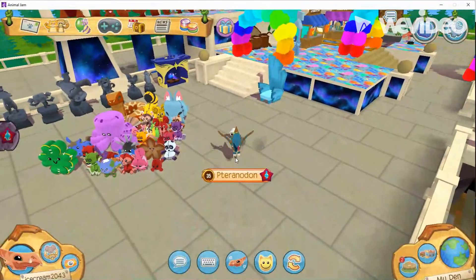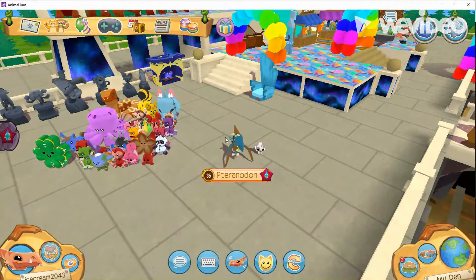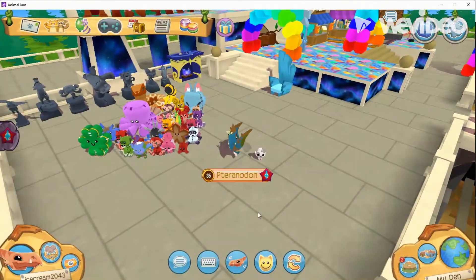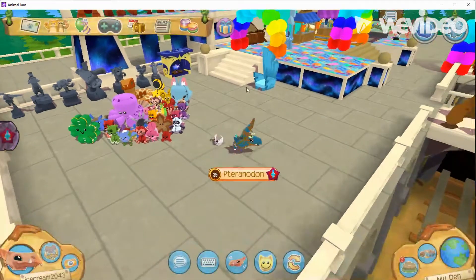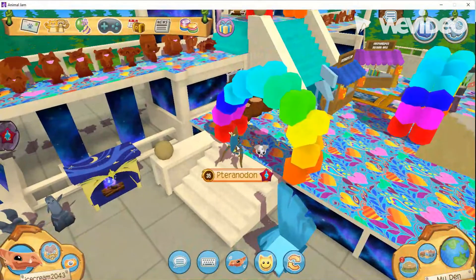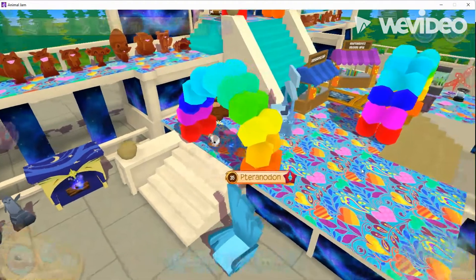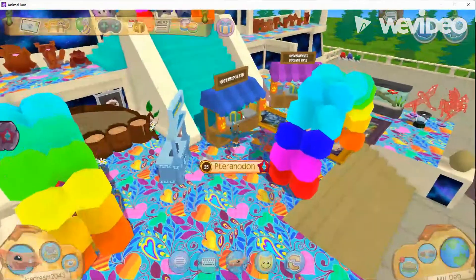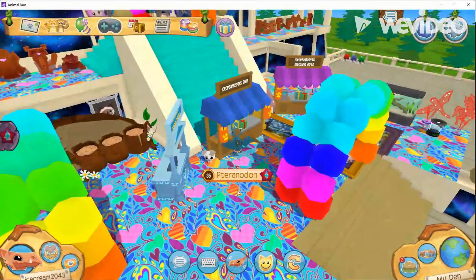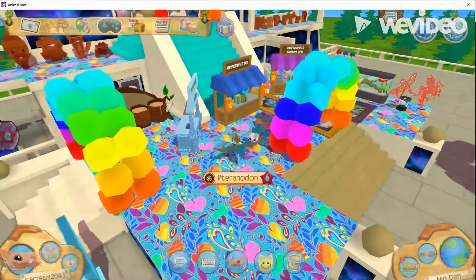Although I've never done this one before, number one is selling pets for 15 sapphires. It'll definitely get you big sapphires even though you'll lose a lot of pets. I personally one time spent all my sapphires on pets for 15 and sold them for about 20 to 30 sapphires. 20 to 30 sapphire pets that usually cost 100 sapphires are also big sellers.